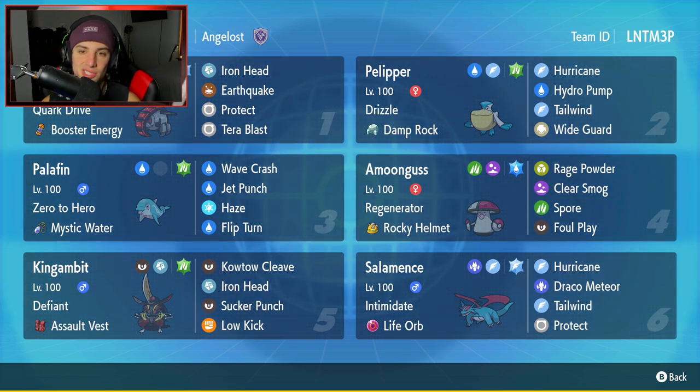Amoonguss is going to be our fourth Pokemon. Amoonguss is great on the support side. You guys have been seeing Amoonguss for quite some time now, ever since Sword and Shield — it was really relevant then and it's still relevant in Scarlet and Violet. It's got Regenerator, Rocky Helmet as its item, with Rage Powder, Clear Smog, Spore, and Foul Play for its moves.